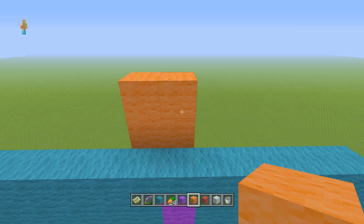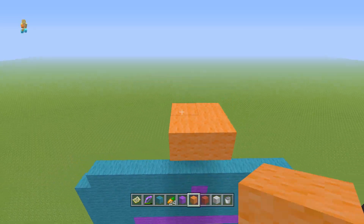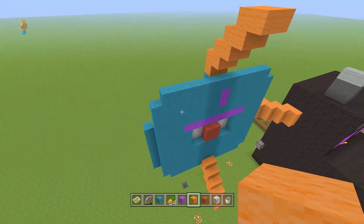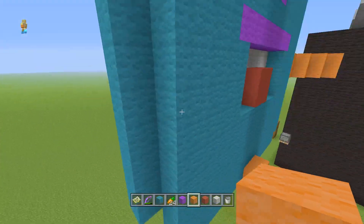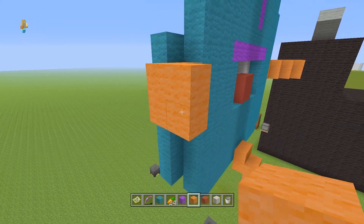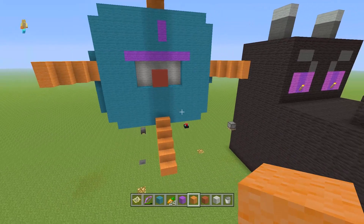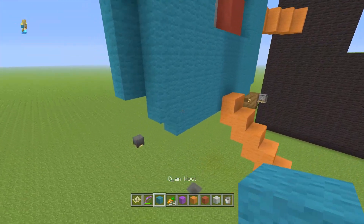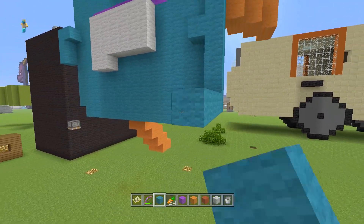A bunch of other features, including the new enchantment system, are also going to be possible on your old worlds. The new enchantments — for example, fishing rod enchantments — are going to be available when you enchant your fishing rods, regardless of whether your world is old or new. Going fishing with those new enchantments, you will be able to find all the new types of fish. That's not limited to new types of water, and you'll also be able to find things like name tags while fishing. So if you have a pre-TU19 world and haven't had access to name tags, you'll still be able to get them now through fishing.